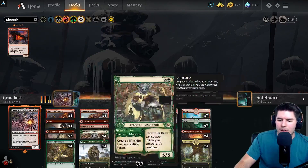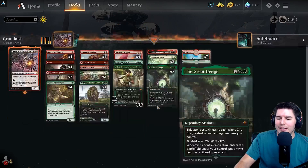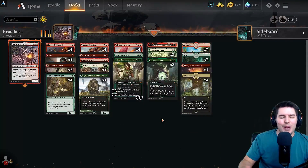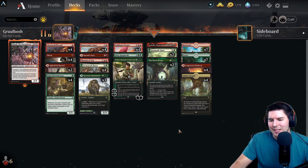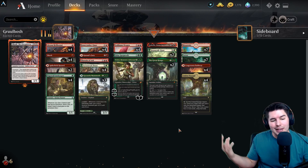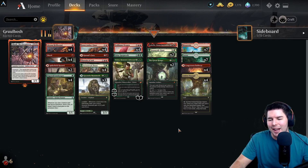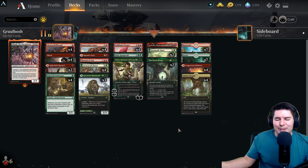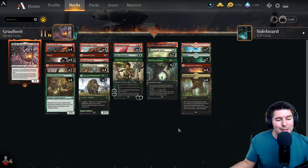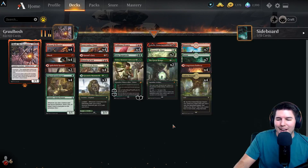This deck really needed a good five-drop and Goldspan Dragon is the perfect five-drop - now the best five-drop you can possibly play in this. I could also see potentially running the Phoenix in the three-drop slot. There's enough mill in the format right now that the Phoenix might be nice. Let's go ahead and throw in one copy of Phoenix and drop one Mammoth since we had a lot of lands anyway. I like having these kinds of one-ofs to play around with.